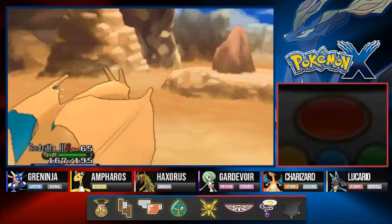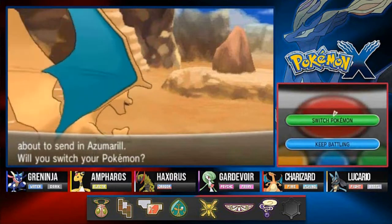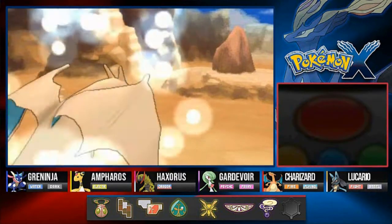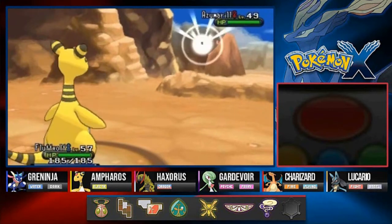Bonesaw has defeated this guy. She's coming out with a Zoroark. Let's switch out to Godzilla with Flamethrower. Is there anything else we can talk about before we just destroy everything?